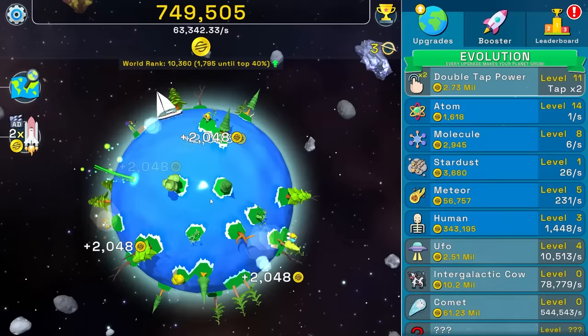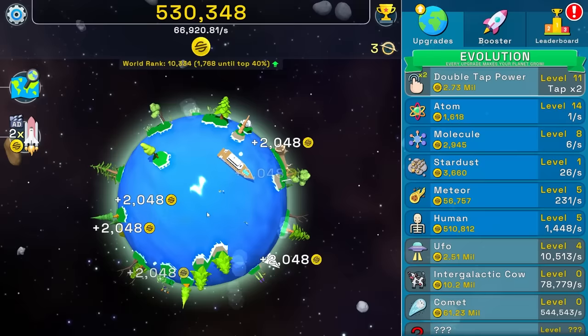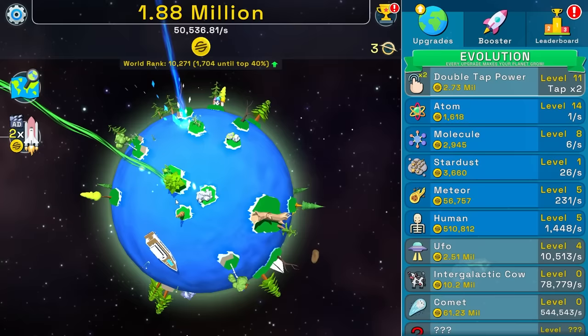Now we can just come in here and buy humans like crazy — a couple more humans. Now there's like five of you on the planet. We're still striking with all sorts of different asteroids and you have a yacht. I think all of them are living on that island right there. The atoms are like, 'Hey, what about me? I'm still worth one per second for 1,600.' I'm like, yeah you are, but I'm just going to save my money.